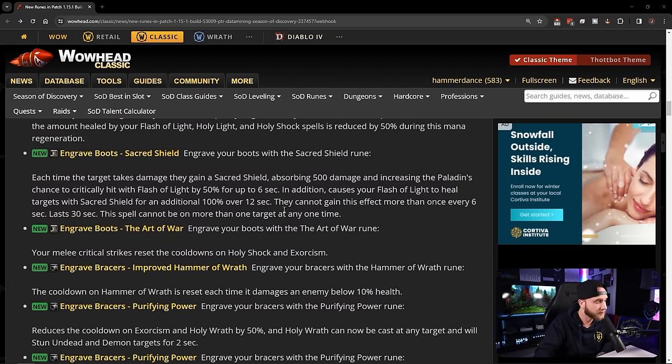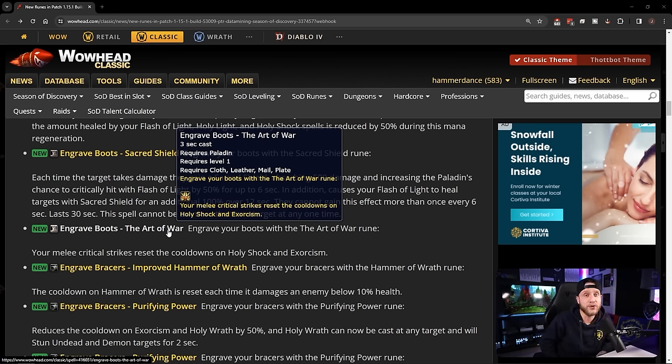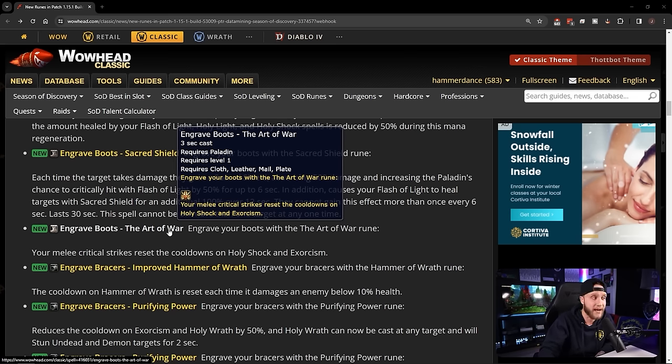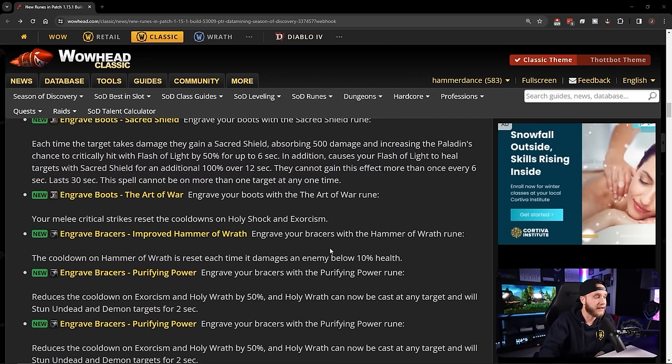Engrave Boots: The Art of War — your melee critical strikes reset the cooldowns on Holy Shock and Exorcism. That's going to be huge for paladin DPS — Art of War really changes how playing DPS paladin feels. I might actually finish leveling my paladin because I love how some of these runes are looking.